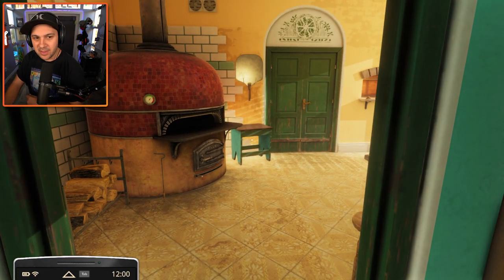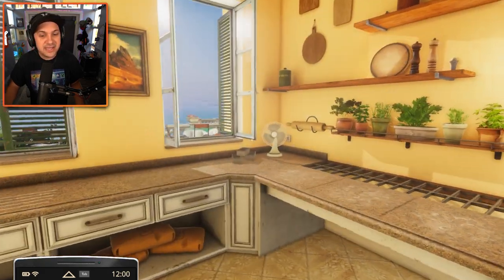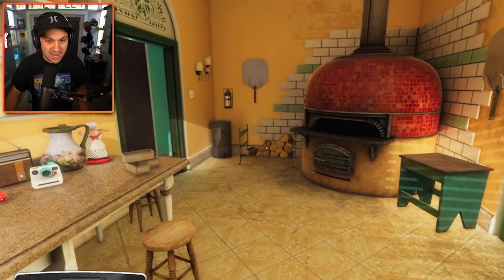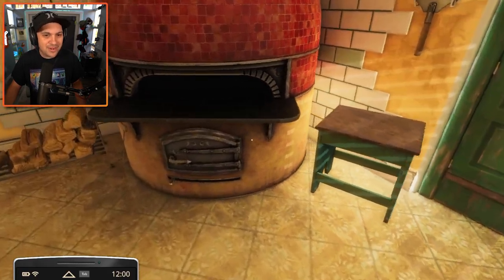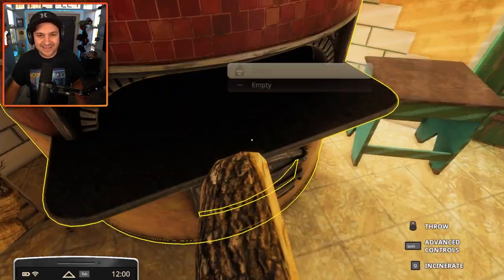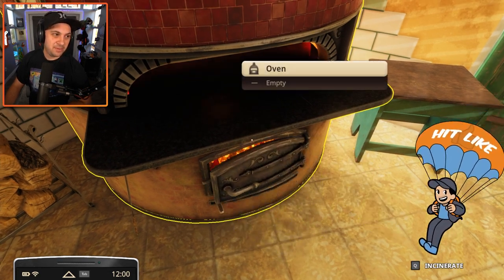This is a game that we played a long, long time ago, but they've added a whole bunch of stuff to the game, including a pizzeria, which seems super awesome and also very dangerous for me specifically. There's a lot of things in here that I can hurt myself with and I probably will. But my primary goal today is to make pizza — not necessarily pizza that you want to eat, but pizza that no one should ever eat.